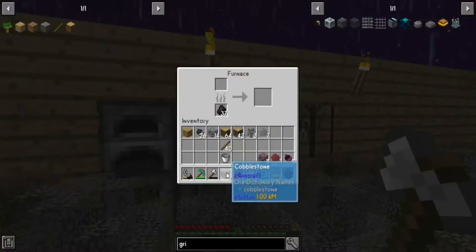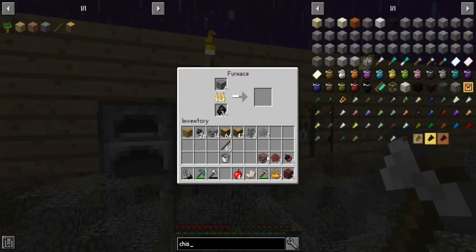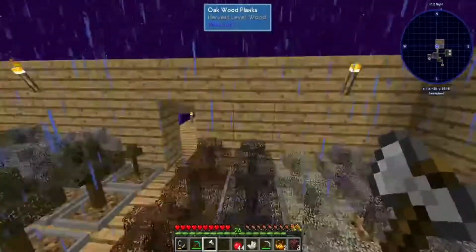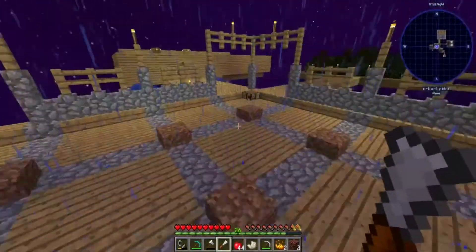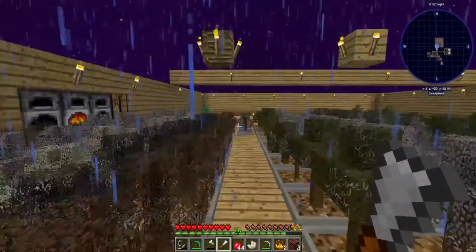Okay, so we got six stone. We do need a chisel. So how do we make a basic chisel? Oh, it's just an iron ingot and a stick. Why did I say sand? So we got the chisel, which was not very hard.